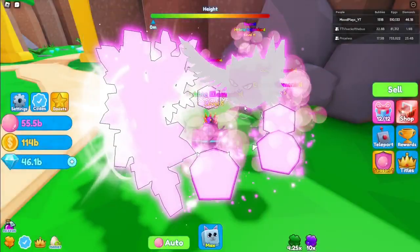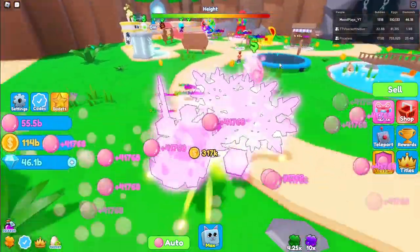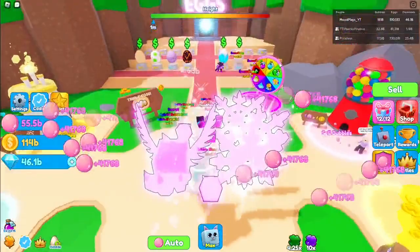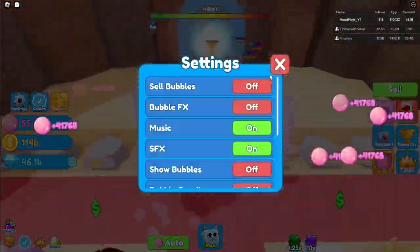Let me equip all my pets and see how much I'm getting per click. I get 41,768 per click, which is pretty good because before I was only getting like 35,000. A whole night of hatching, plus two godlies and a secret, brought it up to that.